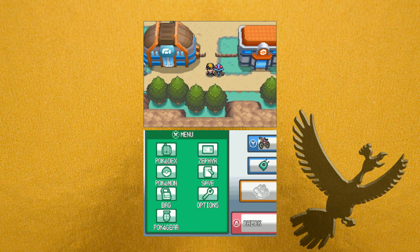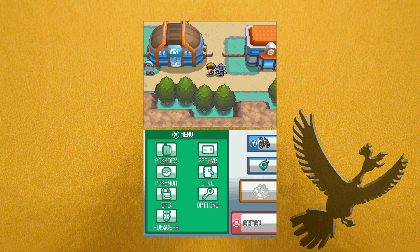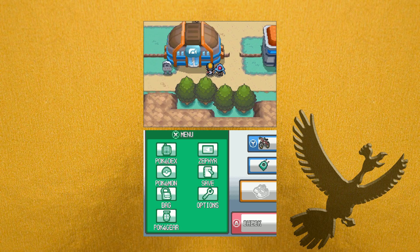Hello everyone, welcome back to Pokémon HeartGold Nuzlocke. Previously we cleared out the Team Rocket base hidden underground in an old ninja hideout, and we went into the ice gym here, the seventh gym in Johto. We cleared up all the trainers there as well, so right away we can start by challenging the gym leader.